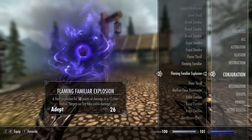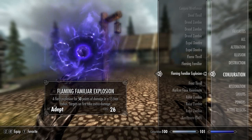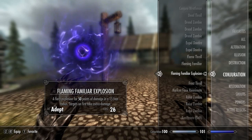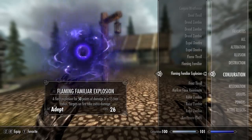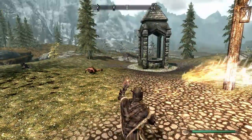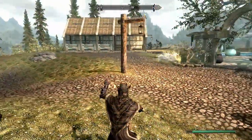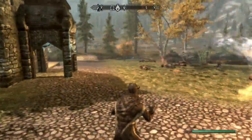Next up we have the Flaming Familiar Explosion — a fiery explosion for 50 points of damage in a 15-foot radius, with targets on fire taking extra damage. This is an adept level spell and costs 26 magicka to cast. Testing it on these enemies — whoa, wow!